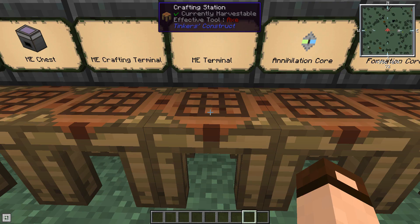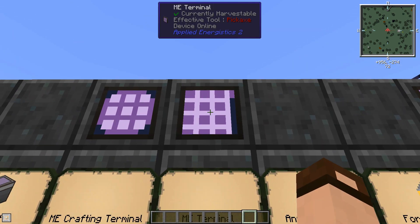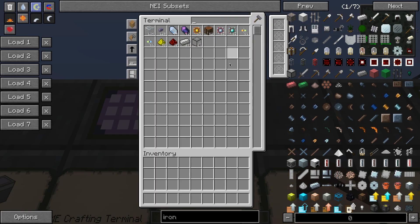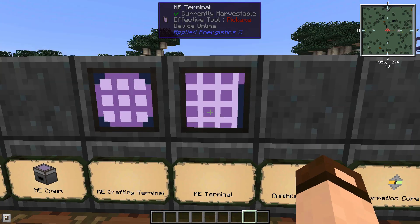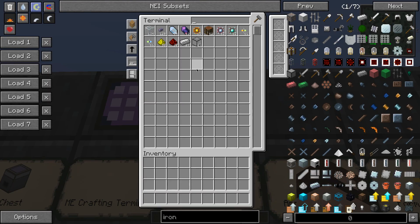The ME terminal is the basic interface to access your items in a system. If you right-click it, it gives you a GUI with lots of controls. I've got a lot of stuff because this thing is hooked up to things behind the scenes. The sorting can be changed — right now I'm sorting by number of items, so the thing I have the most of is at the top and the least at the bottom. You can reverse the direction of any of these.